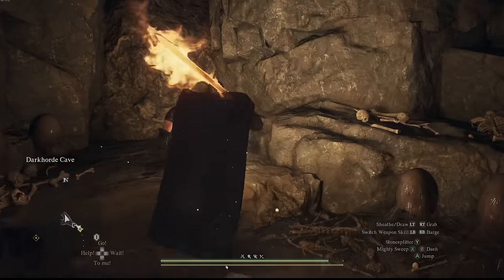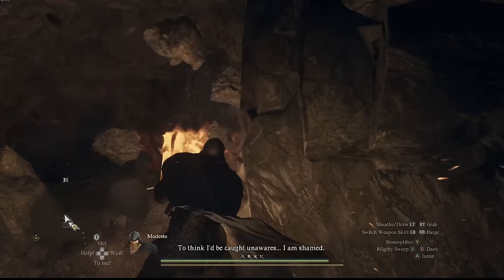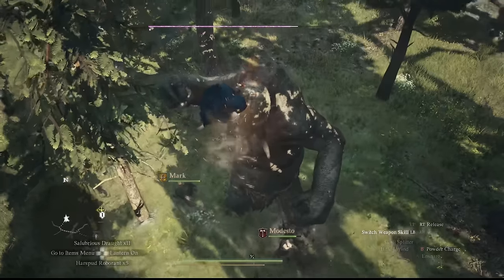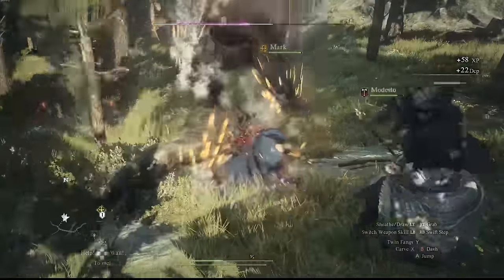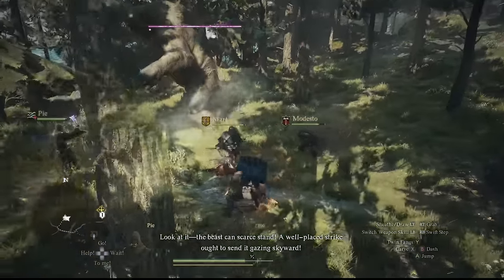Dragon's Dogma 2 delivers really cool class fantasies with its vocation system. My first encounter with a cyclops as a thief had me climb up to its head, plant an explosive, jump off, detonate said explosive mid-air which caused the cyclops to lose balance, use my ensnare ability to throw a grappling hook and pull on his legs to secure a topple, and finish off with a critical blow to the head.